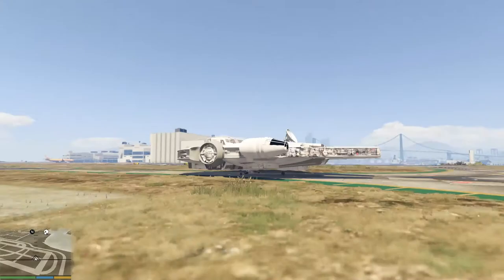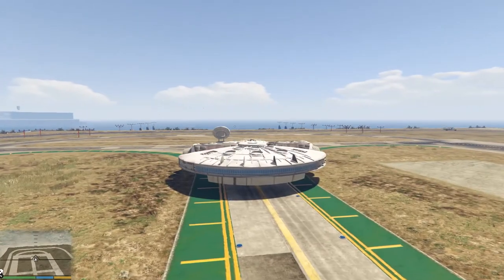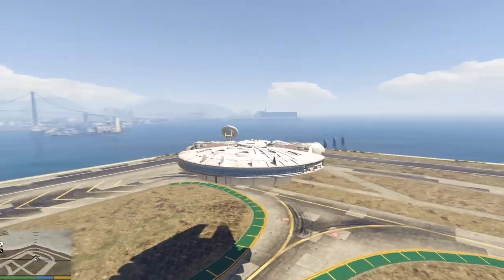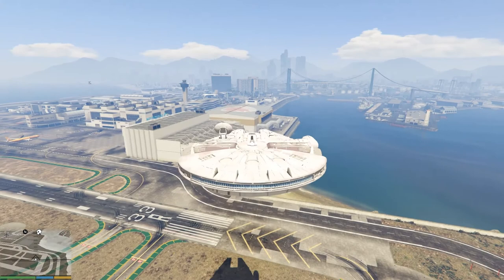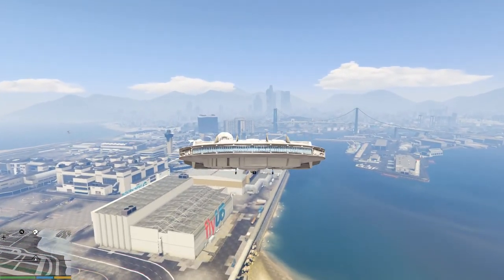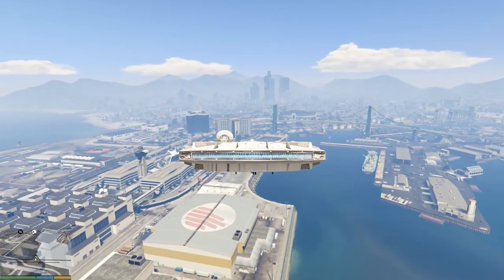There's a Hydra inside this spacecraft — you can see it a bit — so you can actually fly it like a Hydra. You can just fly it around. Don't mind me, I'm just a giant spacecraft looking like a UFO traveling around Los Santos.